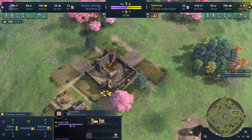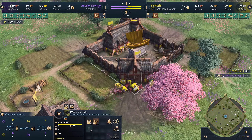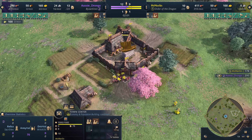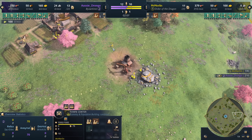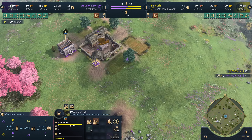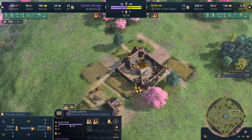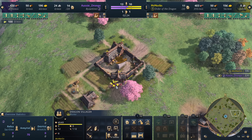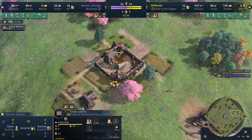Who do we have on the other end? It's nobody other than Mr. Merlin. You might be thinking that looks like the Holy Roman Empire, but this is the Order of the Dragon — basically the Giga Chad version of the HRE. All of these villagers are going to be stronger right out of the gate; you can see the cost is 60 food compared to the typical 50. So everything about the Order of the Dragon is on steroids: their villagers gather better, their army fights harder — it's everything you know and love about the HRE but just a little bit stronger.